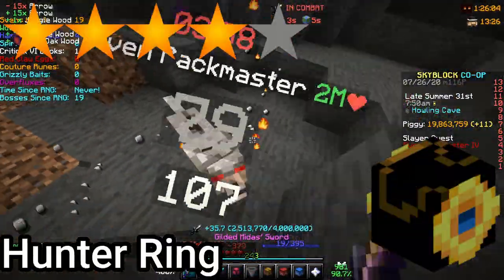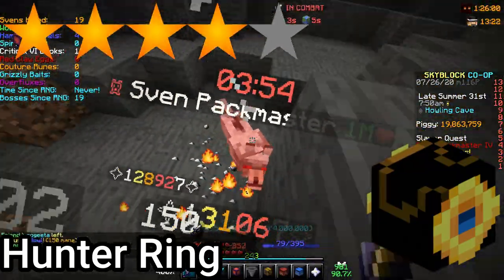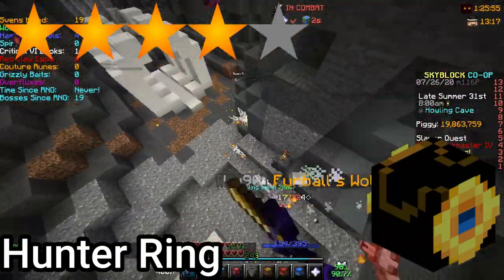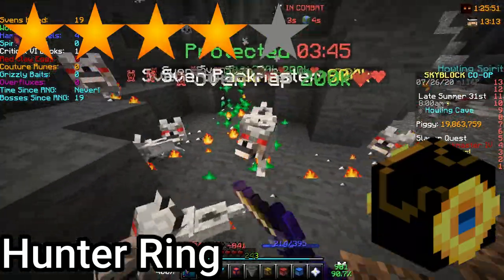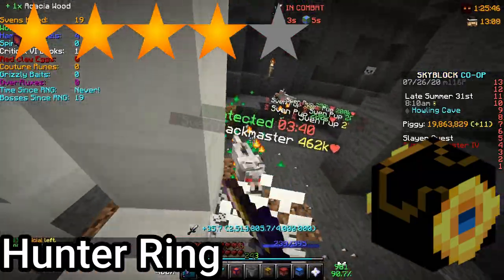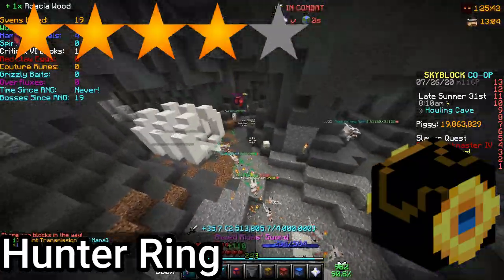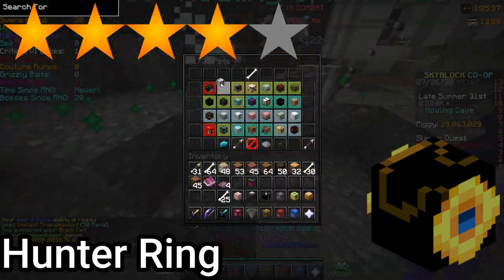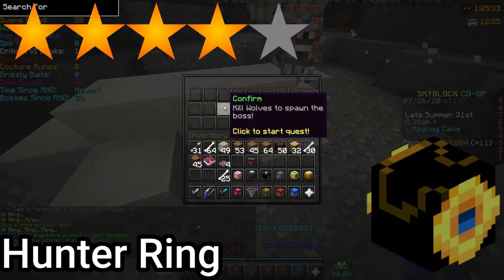Number 11: the Hunter Ring, 4 stars. Yes, this is the only slayer talisman I give a 4 stars to. It is by no means a necessity to craft or something you want to get immediately. However, unlike the other slayer talismans, the Hunter Ring has uses beyond extra stats — it gives 5% more combat XP, which means 5% faster slayers, and is significant if you are a dedicated slayer grinder. It also helps with combat 50 progression; considering it takes 55 million combat XP for combat 50, 5% of that is 2.75 million.